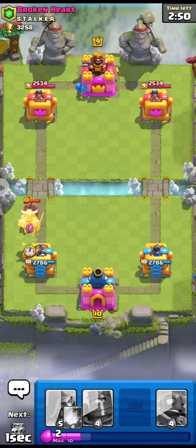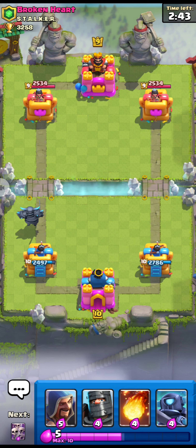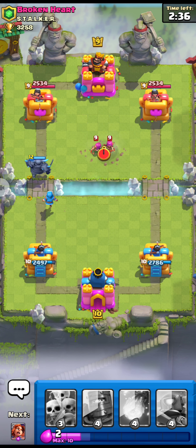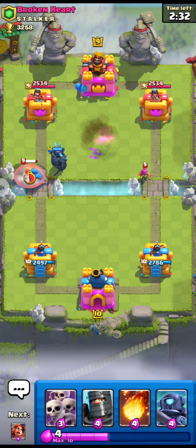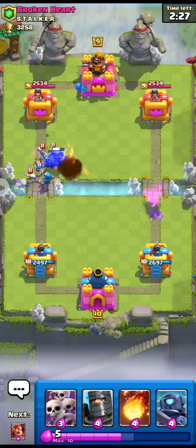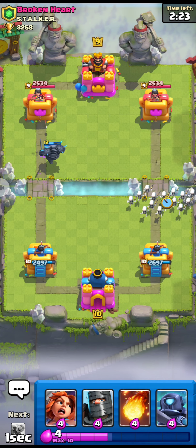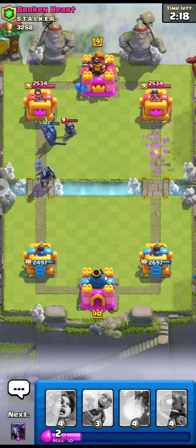He is playing with Hog Rider, so first let's go with our Pekka, and we have to support our Pekka — here goes our level 11 Wizard behind our Pekka. He played Archers and Valkyrie, but fortunately we have our level 11 Wizard, so I think we can do better. He played Mini Pekka, but our Pekka should be enough to handle it.